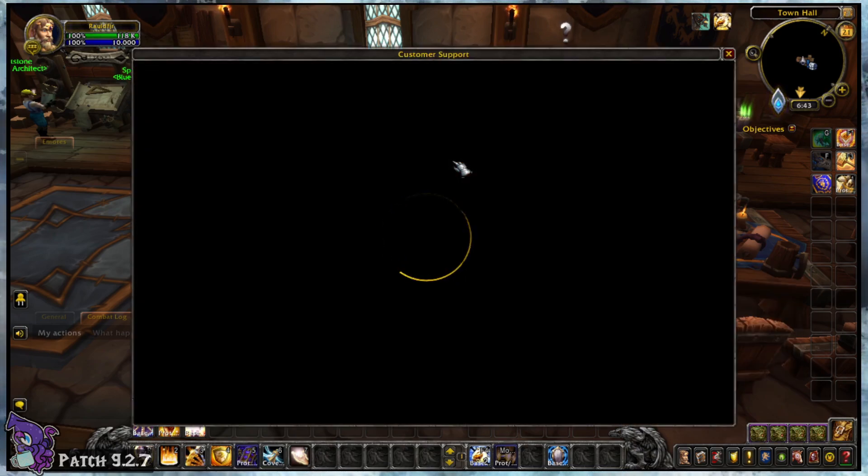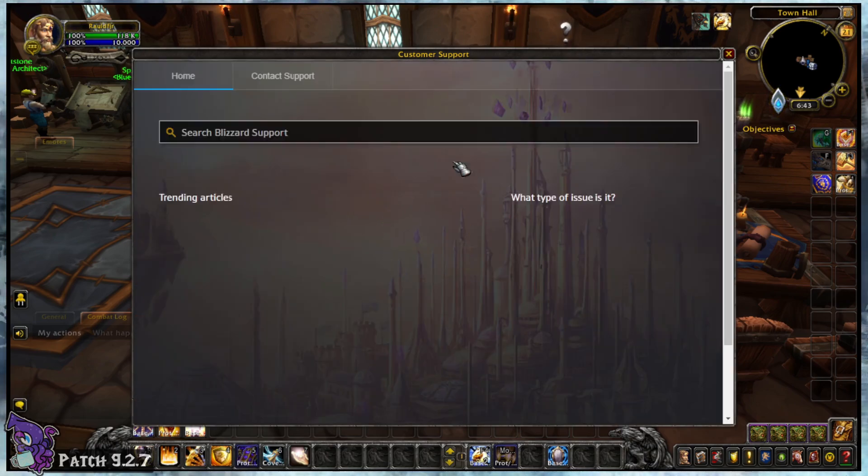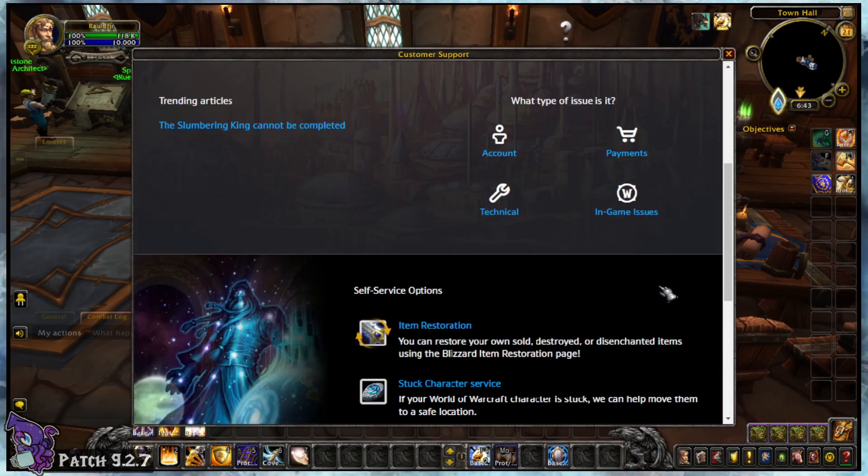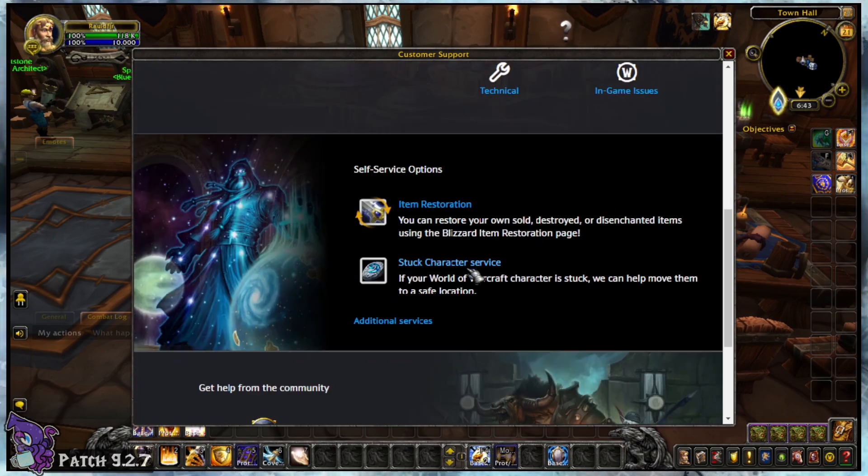When you open support, this is where you'll find various help services including submitting bugs, item restoration, and so on. Scrolling down a bit, you'll find the character-stuck service option under self-service.